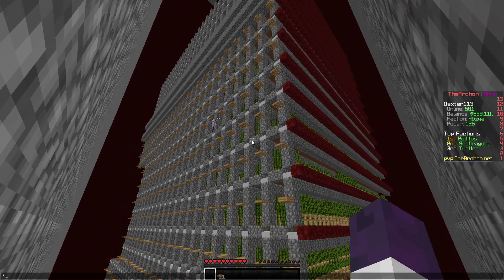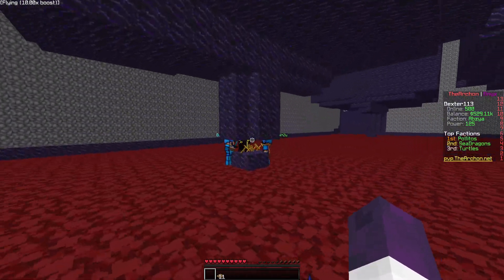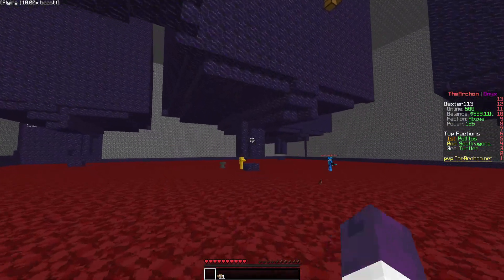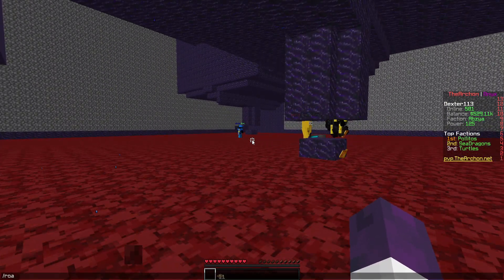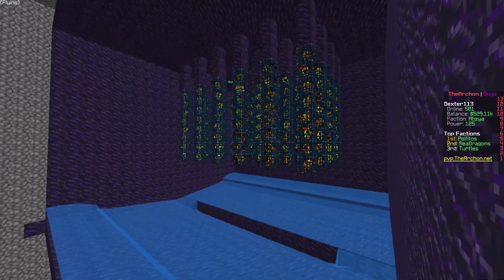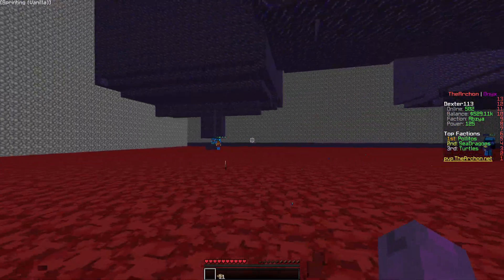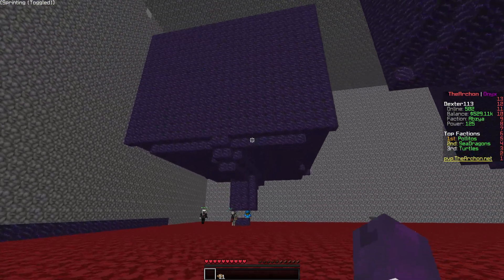You guys have already seen the sugar cane farm, so that is no biggie. Let's go ahead and go to our blaze grinders — and here we are. We have multiple grinders: one right there, one in the middle. If we do wrong, you can see how many spawners we have. This right here is almost filled, the other one is half filled. That is pretty good. That is pretty much how everything looks at the moment — we have plenty of blazes.